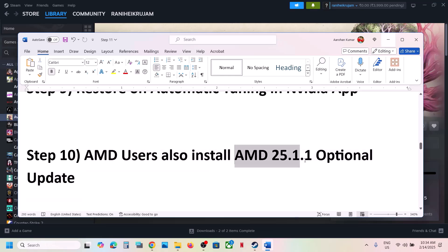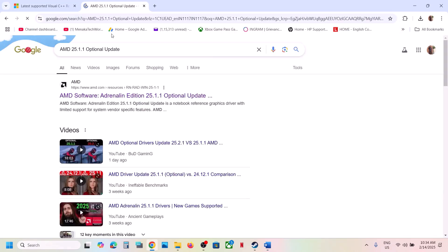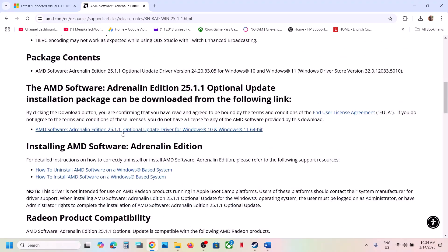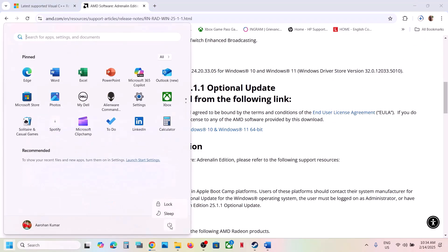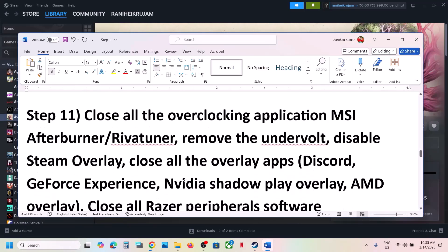This next step is for AMD users: install the AMD optional update. Search in Google for the AMD optional update, go to the AMD website, scroll down, and find the update — for example, version 25.1.1 optional update. Once the download is complete, run the exe file and install it, then restart your computer and launch the game.